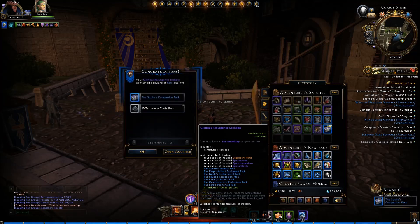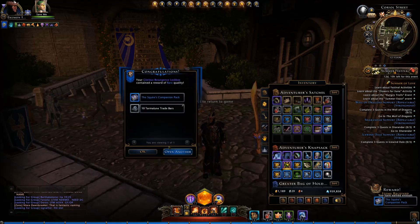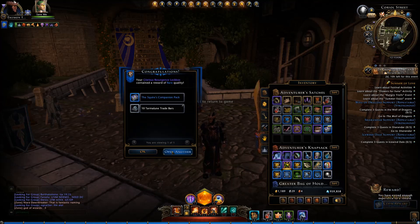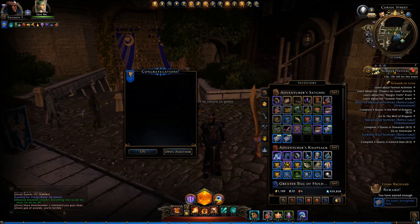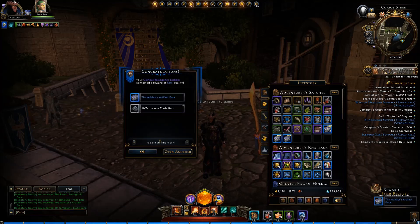Number one: the Squire's Companion Pack and ten Tourmaline Trade Bars. Number two: the Squire's Companion Pack and six bars. Number three: the Lord's Stronghold Pack and four bars — very nice. Number four: the Advisor's Artifact Pack. Oh, lots of goodies! How about something legendary? Yeah, legendary would be nice.